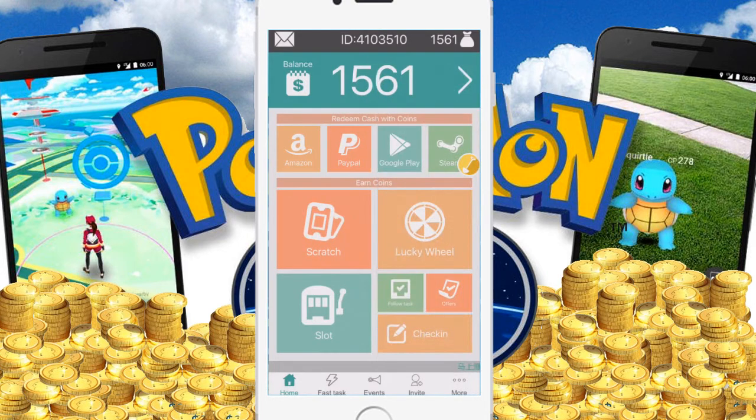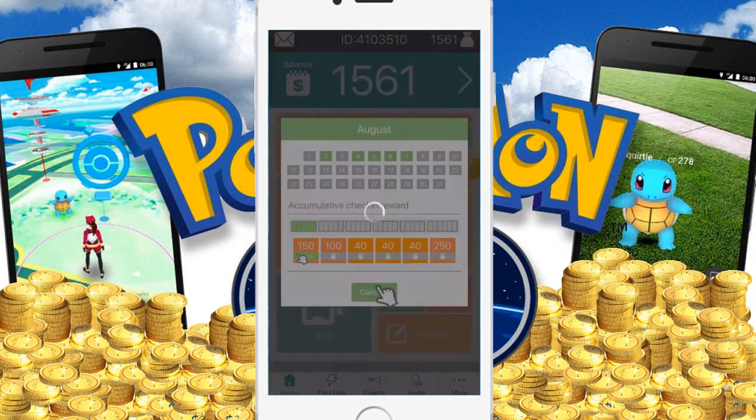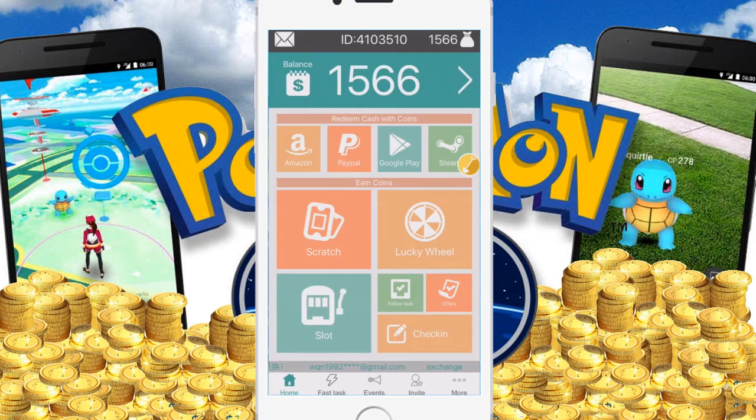When you're on here there's a variety of things you can choose. Each day you can use this and claim your five coins a day. Once your five coins are collected you can either go off and come back the next day. The options include the scratch, the slot, and the lucky wheel.